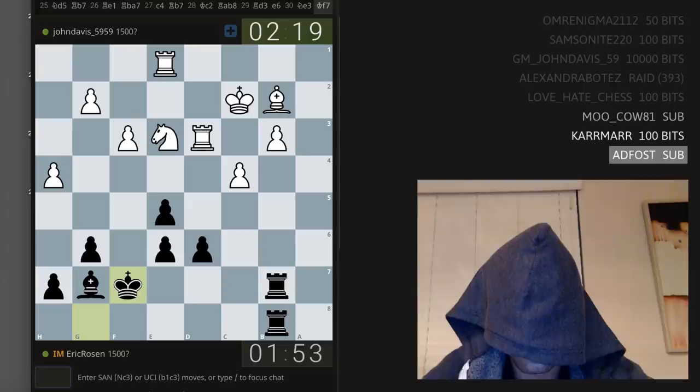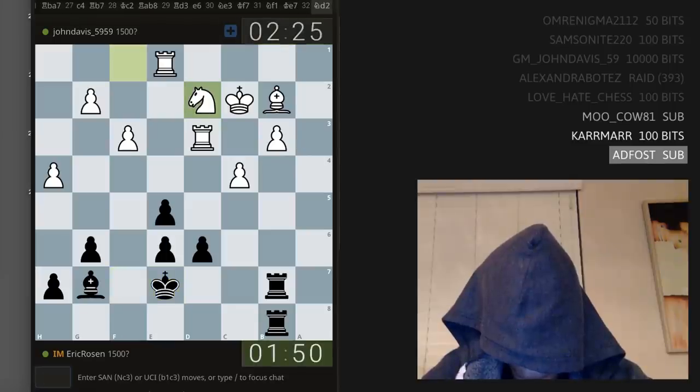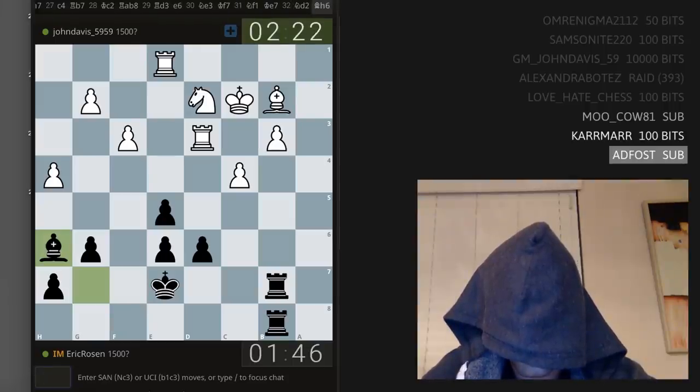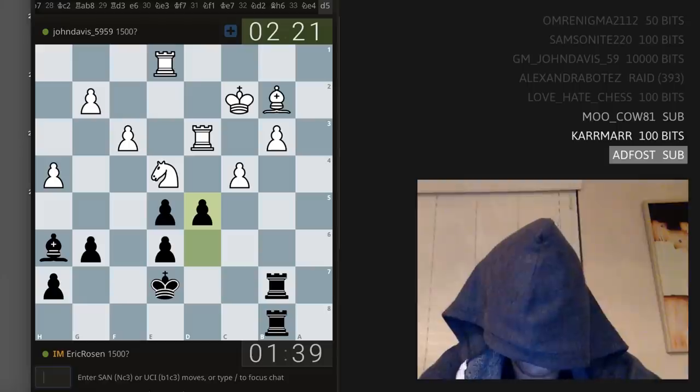Knight e3 — I just want to centralize the king. Knight f1, king e7, knight f7, knight d2 — that's solid, very solid. Let's play bishop h6, trying to use the bishop, like my pawn e4 — another good move. Takes takes takes takes. Let's try d5, b5 — expanding in the center, very risky but trying to open the position.